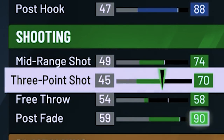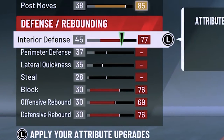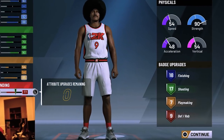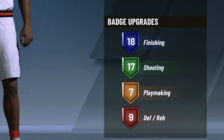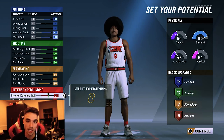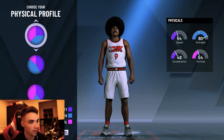For the attribute upgrades, I maxed out my close shot, standing dunk, and post hook, then maxed out my mid-range shot, three-ball, and post fade. I bumped pass accuracy up to 54, post moves up to 85, and pushed interior defense, block, offensive rebound, and defensive rebound all to max. Overall that gave me 18 finishing, 17 shooting, 7 playmaking, and 9 defensive/rebounding badges — which lets me get Gold Hustle Rebounder and Gold Brick Wall for stops in the paint against other post scorers.